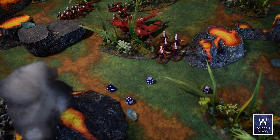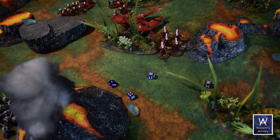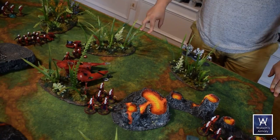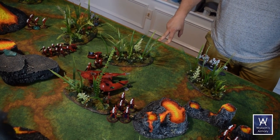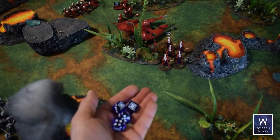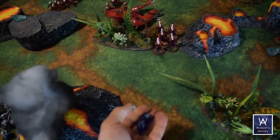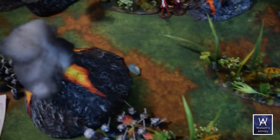The last unit to activate is wiped out, ending round two prematurely. Seabass now activates first in round three. Score check: Seabass holds two markers, gaining two points — he's at six to my zero. Another battle suit captain ambushes in, placed just outside 18-inch spell range of the wizard cabal and within movement range of a marker. Top of round three — Seabass activates first.